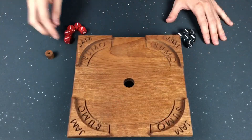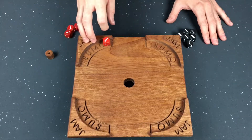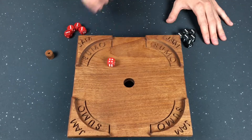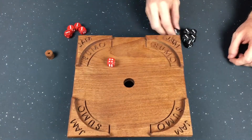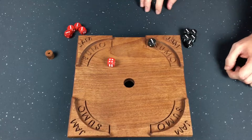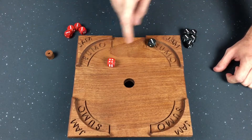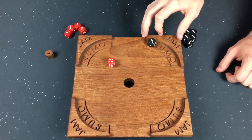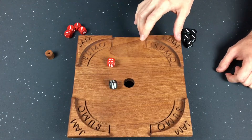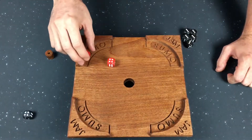In round two you do the same thing except you start in the sumo ring and your die must leave the ring. In this round you want your die to stay on the board, while your opponents are trying to knock your die off the board. The opposing player must hit a die when they flick, or else it is removed from the board and worth zero points. So for instance if the black player flicked and missed, that die would just be taken off the board and is worth nothing.